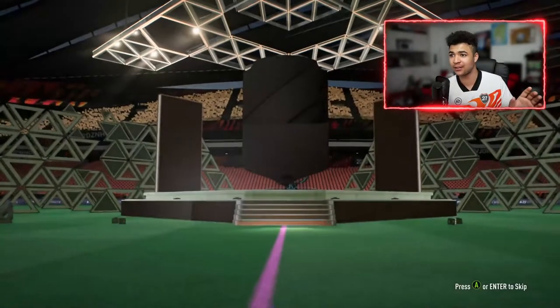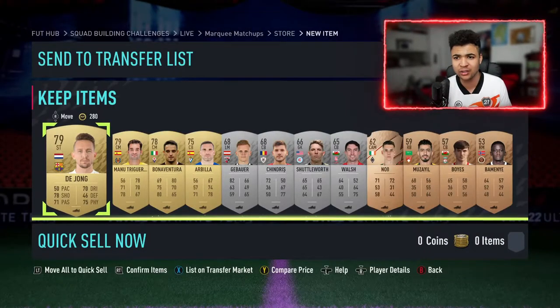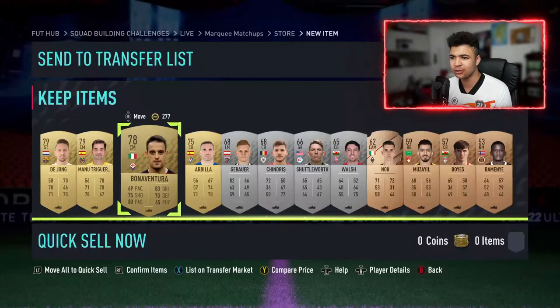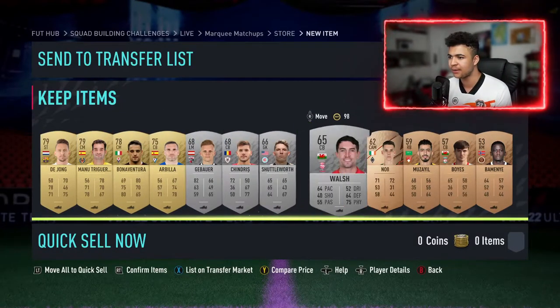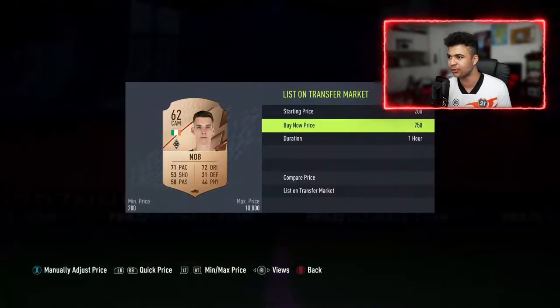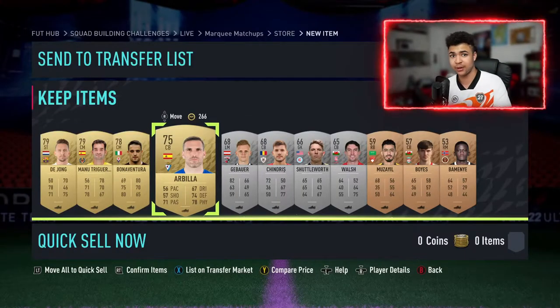Mixed players pack for the penultimate Marquee Matchup SBC. Let's see what we get — we're on 58k, so close to getting Lukaku for the squad. We get a bronze, not great, but it's a Gladbach bronze so it might sell because you need the Gladbach player for the other Marquee Matchup SBC. We've got Luke de Jong who now plays for Barcelona, Manu Trigoros, Buonaventura. He's at 1,200 or so — if I list mine for 1,000 he might sell. I'll sort out these players and be right back for the last SBC.